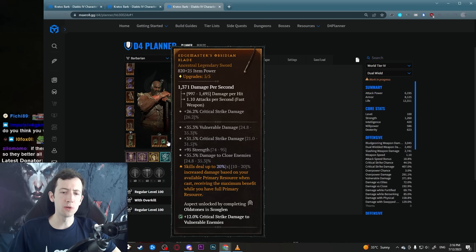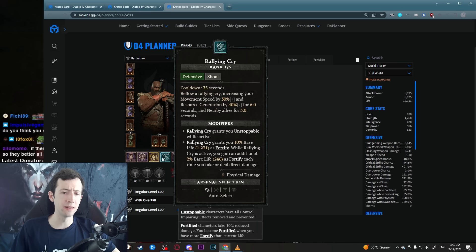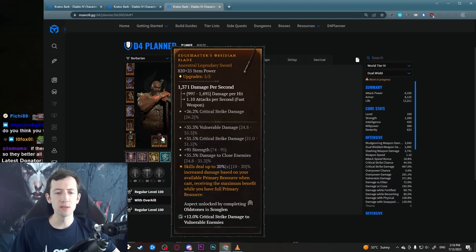Edge Masters gives plus 20% damage for high resources. We generally have no resource issues whatsoever on this build because Deathblow doesn't cost resources — in fact it gives us fury. We use Upheaval here and there, we use left-click once in a while, so you basically have the full effect of Edge Masters all the time.